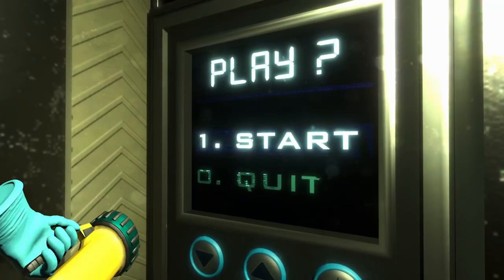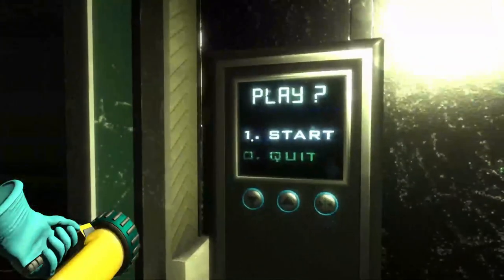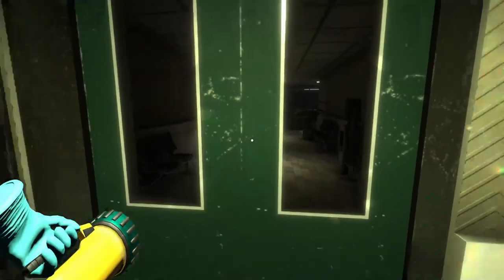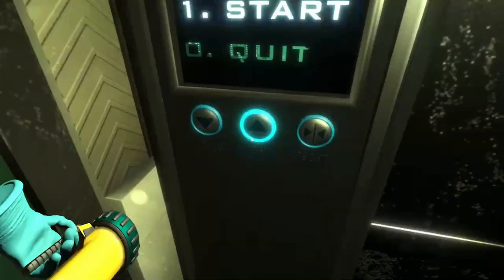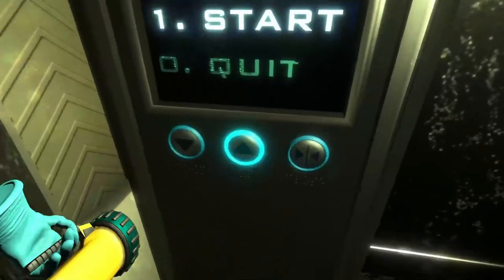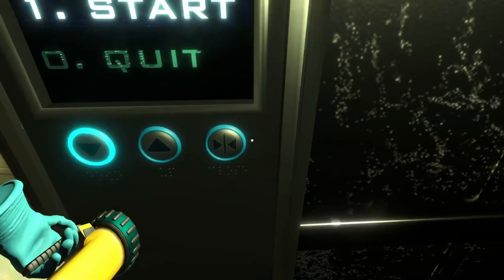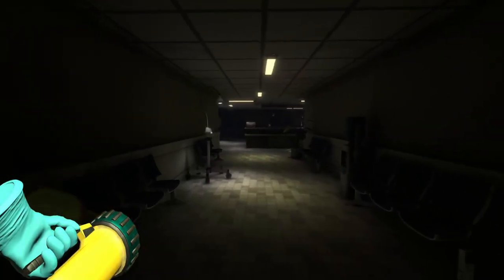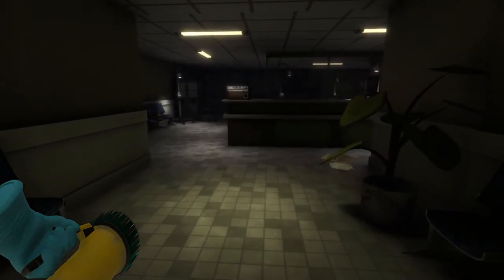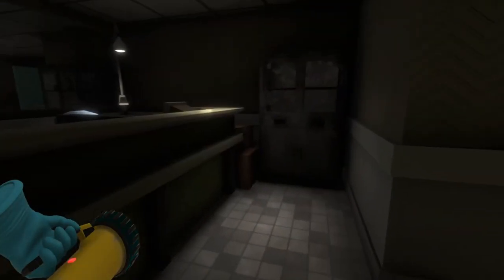Start — I don't know, I'm pushing it, not doing anything. Okay, there we go. We're just like a floating hand. How do we use the flashlight? Oh, space — that's kind of weird.